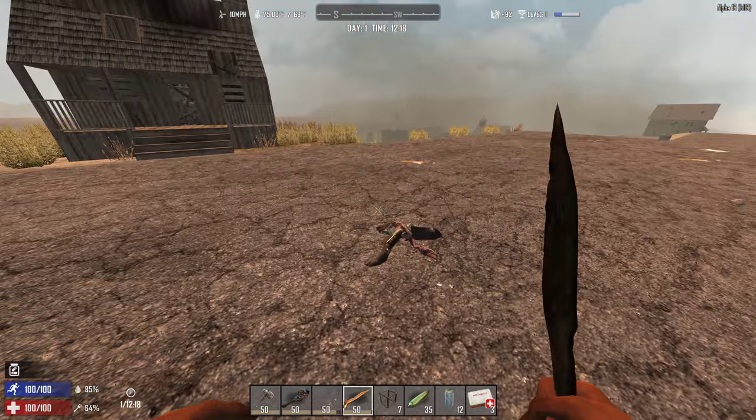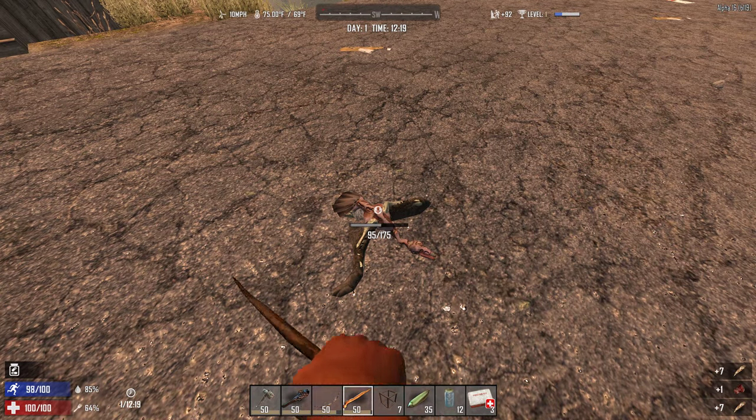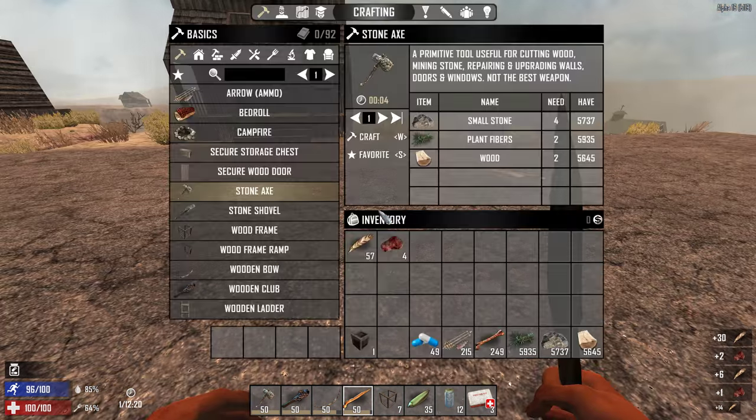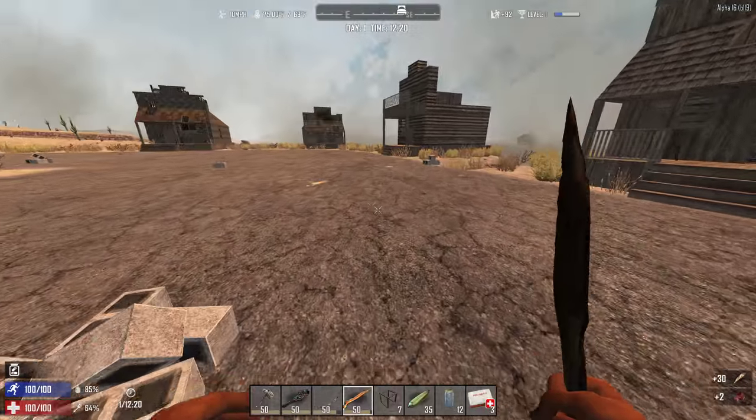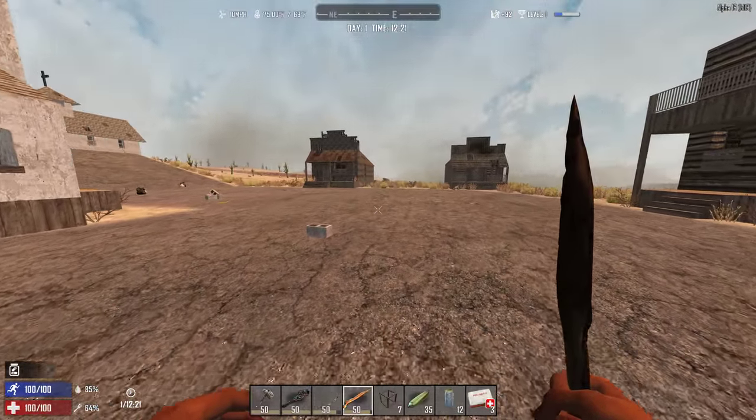No matter how many arrows you use, you're going to end up recouping your arrows pretty quickly. One vulture drops you about 57 arrows or so — you get about 40 to 60 arrows from one vulture.